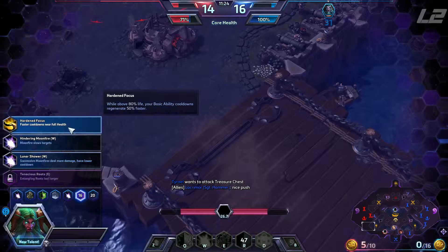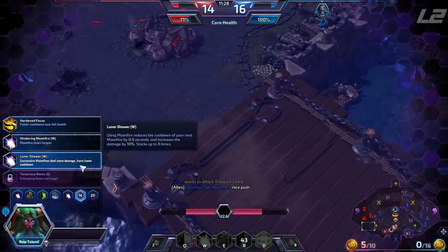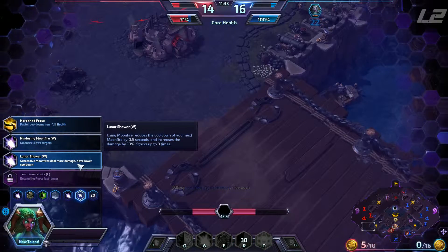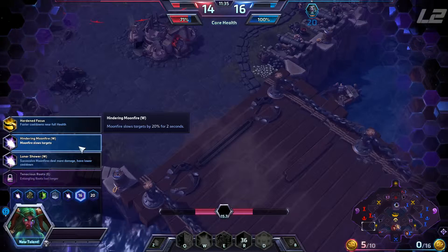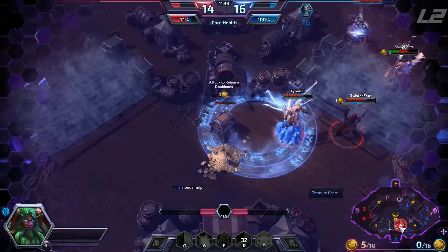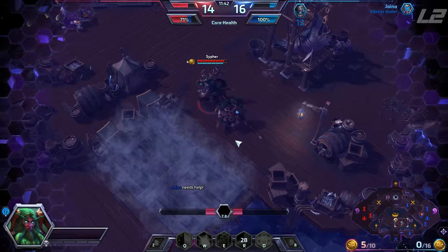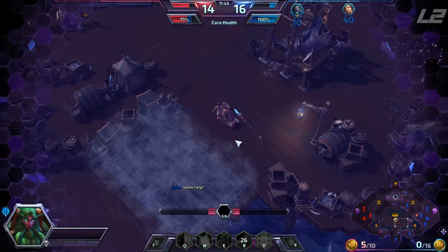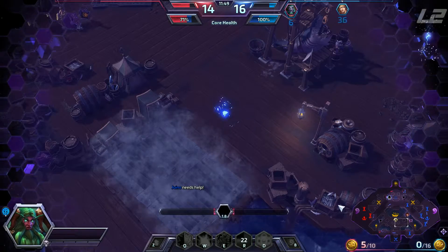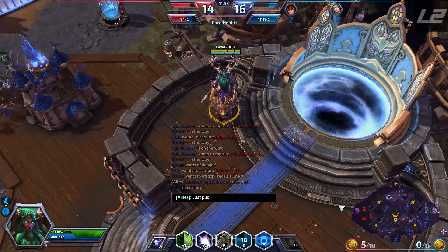Faster cooldowns when you're full health. Moonfire slows targets. Successive Moonfires deal more damage and have a lower cooldown — let's go with that one. Haven't tried it before. We're getting pushed back hard now. We just lost five coins, so they're going to get a bombardment here. Just pushed a little too hard there.